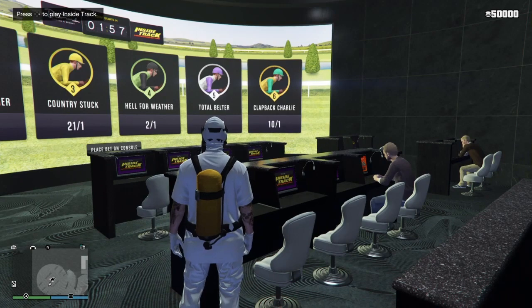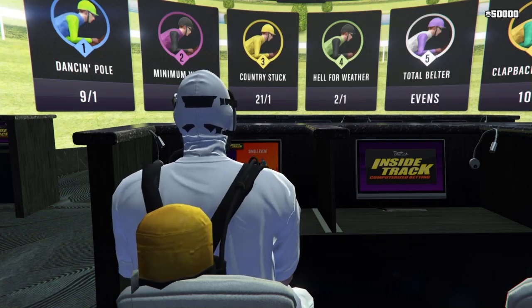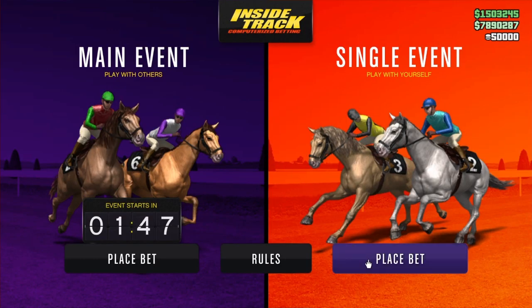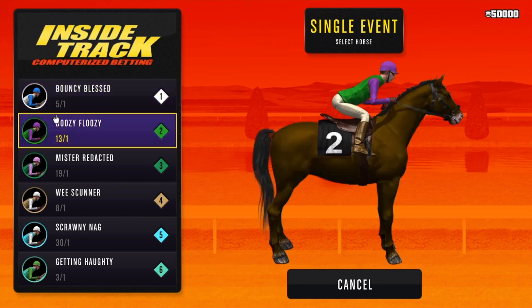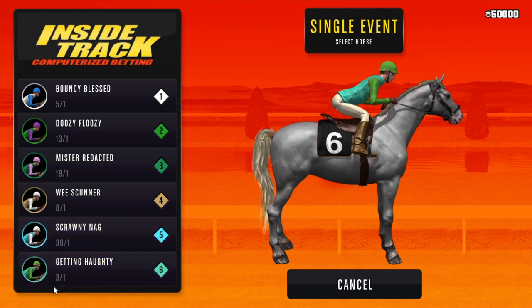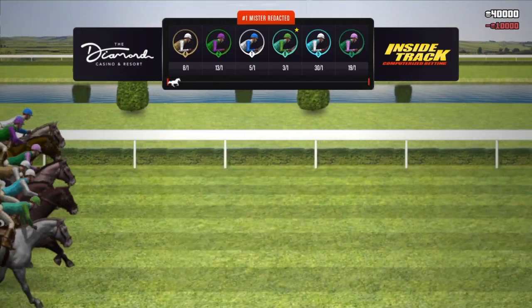So the first thing you guys want to do is make your way to the horse track center and go ahead and sit in the chair. Then go ahead and place a bet on the single event — do not do the main event because it takes too long. Now what you want to look for is the least number on the left side of the slash. Max it out on chips and place the bet.